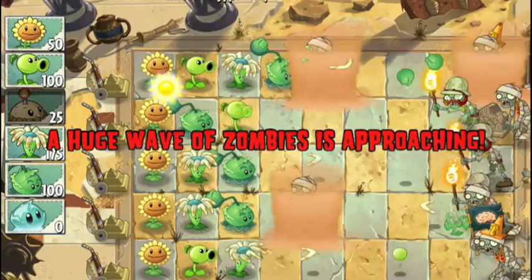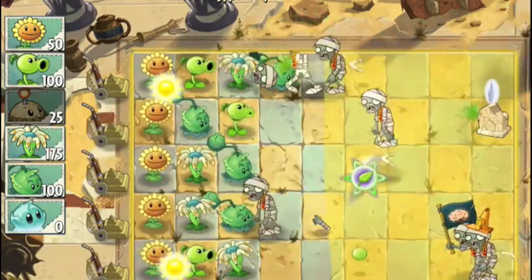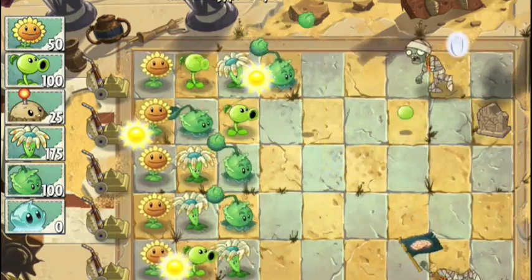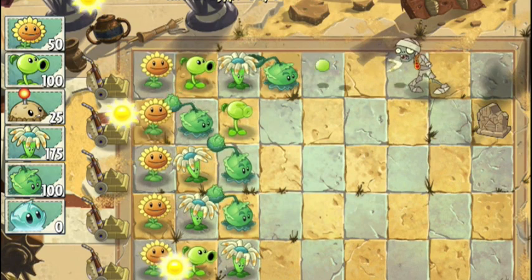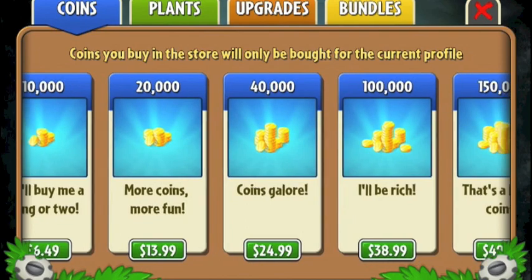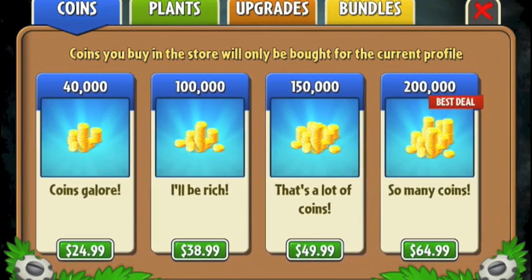You also get power ups. One lets you pinch the head of zombies, another lets you flick them away and one electrocutes those undead invaders. They're all super powerful and make light work of your foes. You can pay for these with in-game cash, but once your funds run out, you're encouraged to use in-app purchases to top up your coffers.